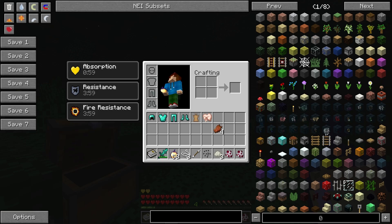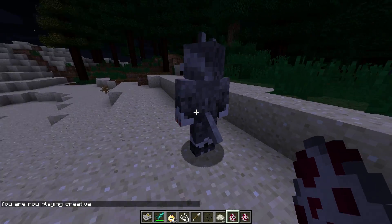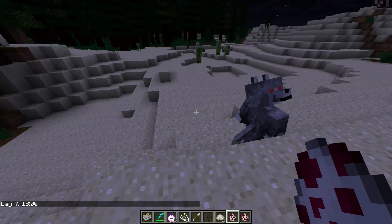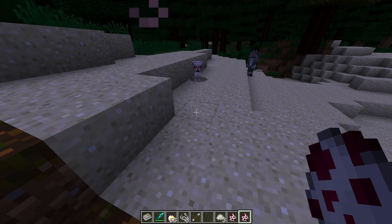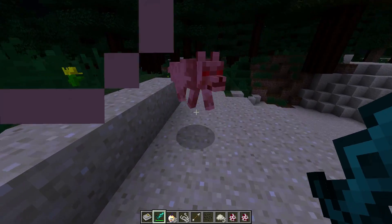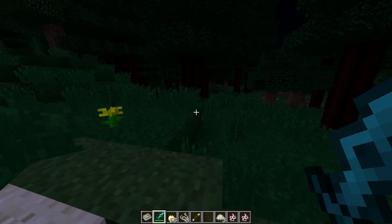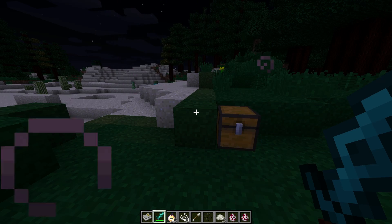Starting off, there are two things you're gonna want to know about. This is a werewolf — these guys spawn at night under the full moon. And then this is a direwolf — these guys spawn not necessarily only at nighttime; they can also spawn in caves, under cliffs, anywhere that it is dark. I'm just gonna go and kill these guys because they're really annoying. You'll notice they have quite a bit of health. This is a diamond sword and they just sat there and took it like it was no problem, so do keep in mind that they are kind of powerful. Don't go up with a wooden sword — they're probably gonna kill you.